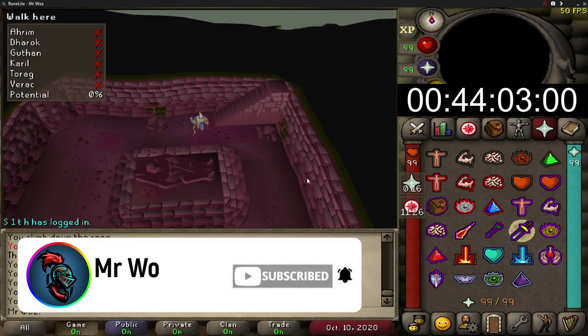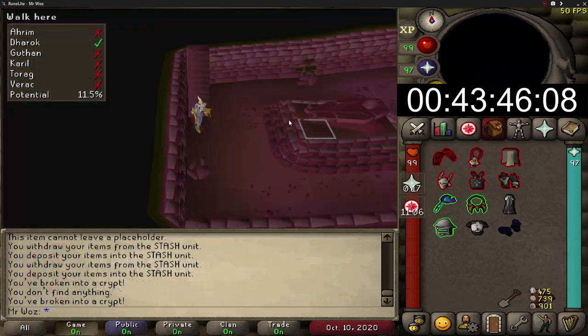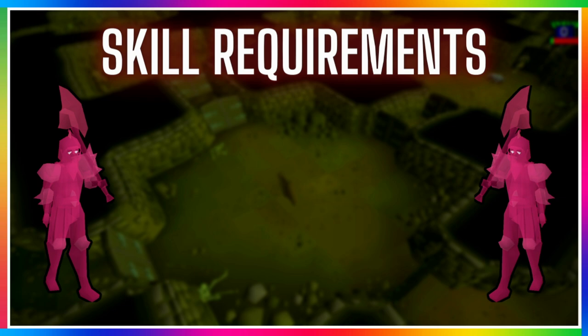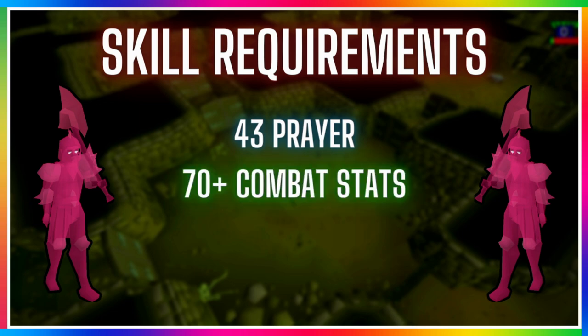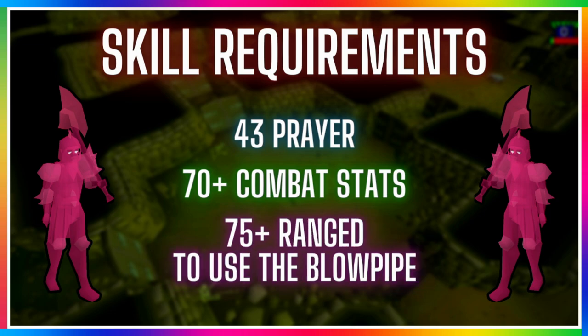There are some requirements to make this method really efficient, starting with skill requirements. You will need a minimum of 43 prayer so you can protect from magic, ranged, and melee. Higher prayer levels means fewer supplies used per trip. Having at least 70 plus in your combat styles is needed, and your main attack style would be magic — so at least 75 plus is recommended so you can use the trident of the swamp. A ranged level of 75 plus is better as you can use the blowpipe.